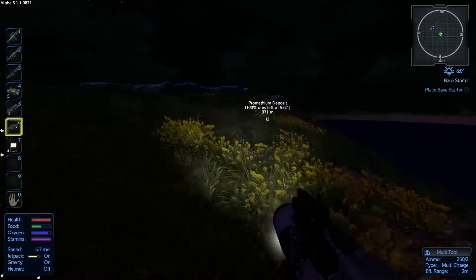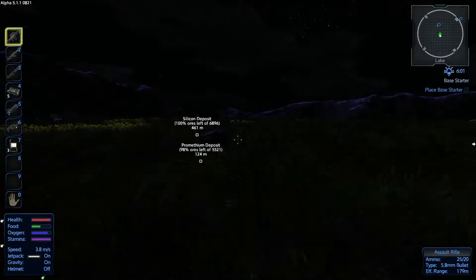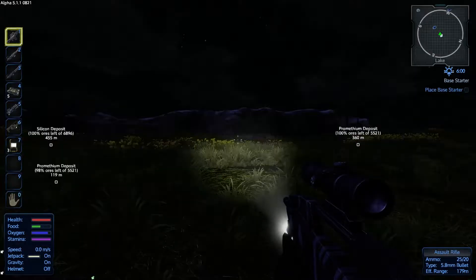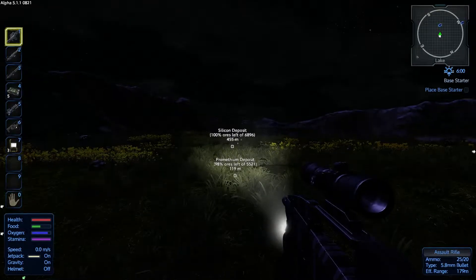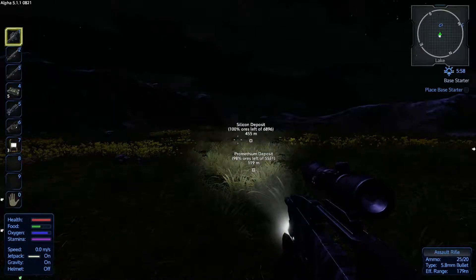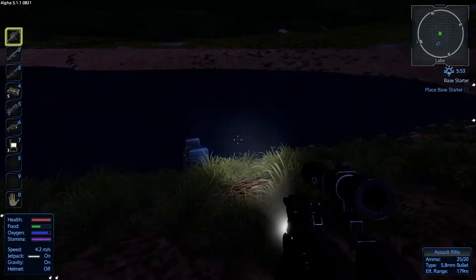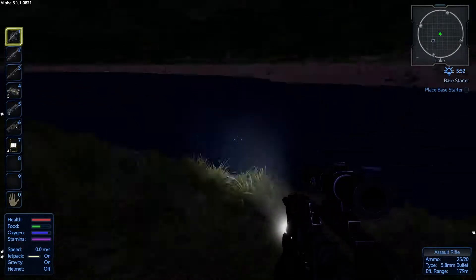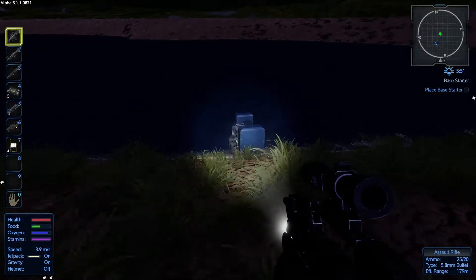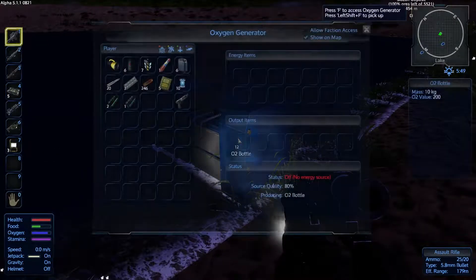So next episode we are going to look at making a base — we're getting towards the end of this episode now. There's silicon ore which is conveniently nearby, iron, and more silicon over there. Silicon is useful because obviously we can make glass. Oh, it's right on the water — so we can take this with us. A lot of these items, when you put them down you can pick them up again.